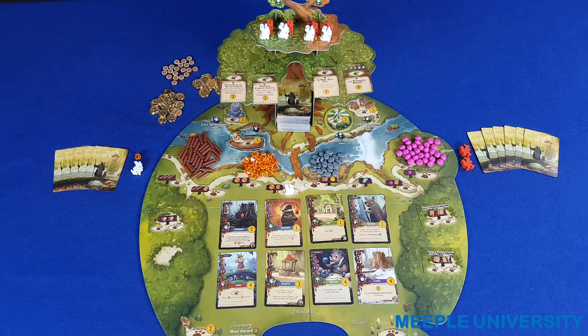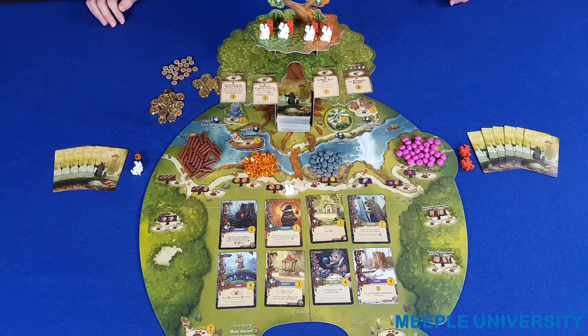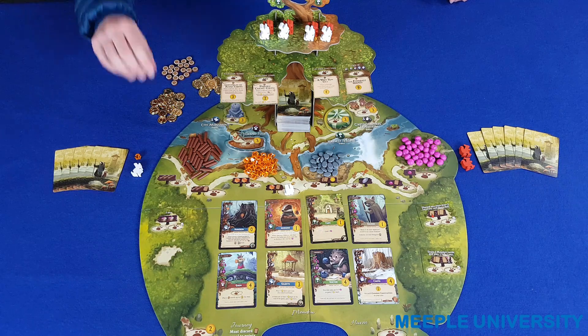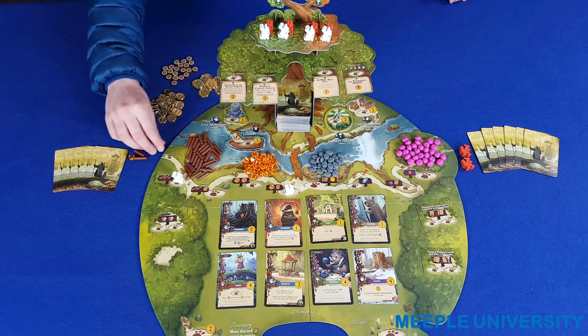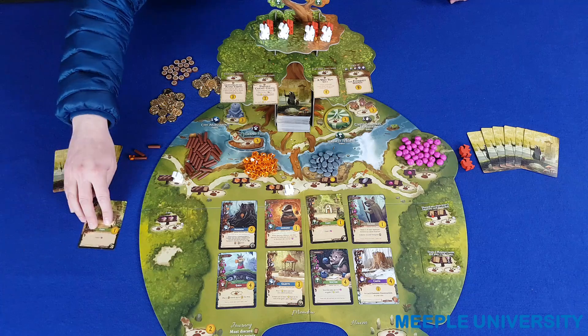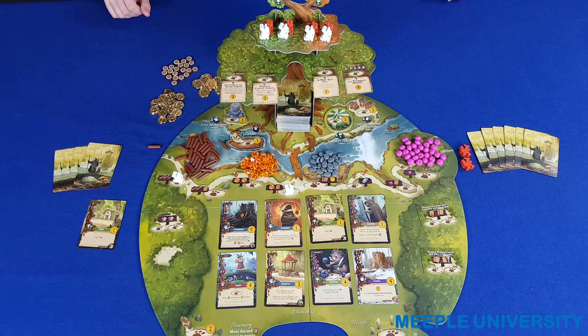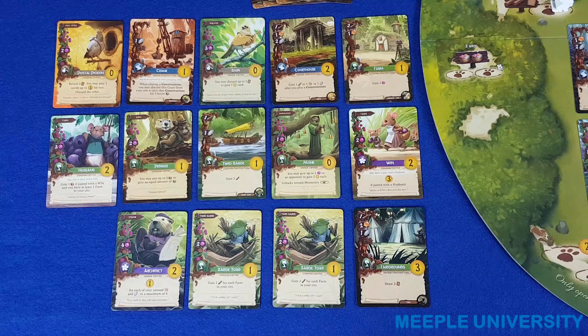Everdell is a worker placement and tableau building game for two to four players, which also comes with a solo mode which we won't go through in this video. Players play the role of teams of critters trying to build a city, sending workers out into the forest to collect resources and then spending those resources to build buildings or recruit critters into their city. The game plays until all players have placed all of their workers four times, and the player with the most victory points in his or her city is the winner.